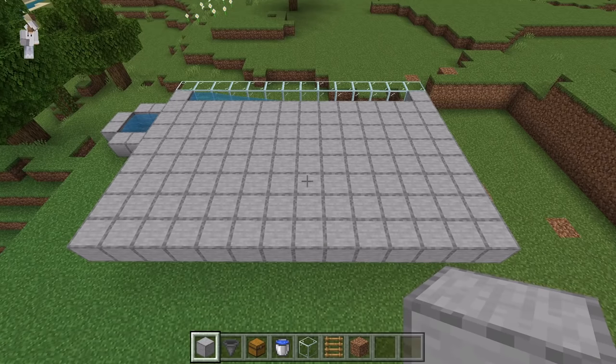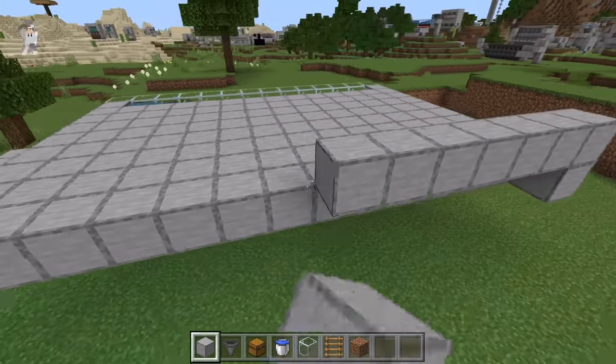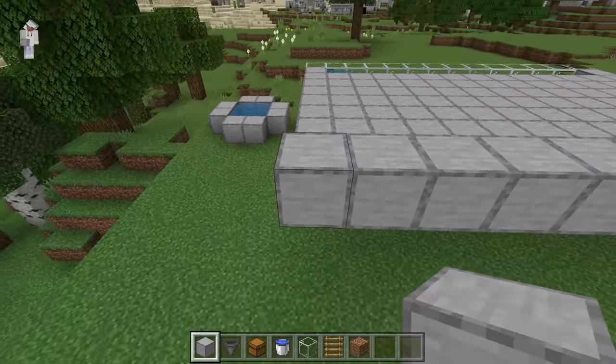After you've done that, your farm should be looking like that. The next step is to place a block over here, and 14 blocks over here. Then place 6 blocks over here.